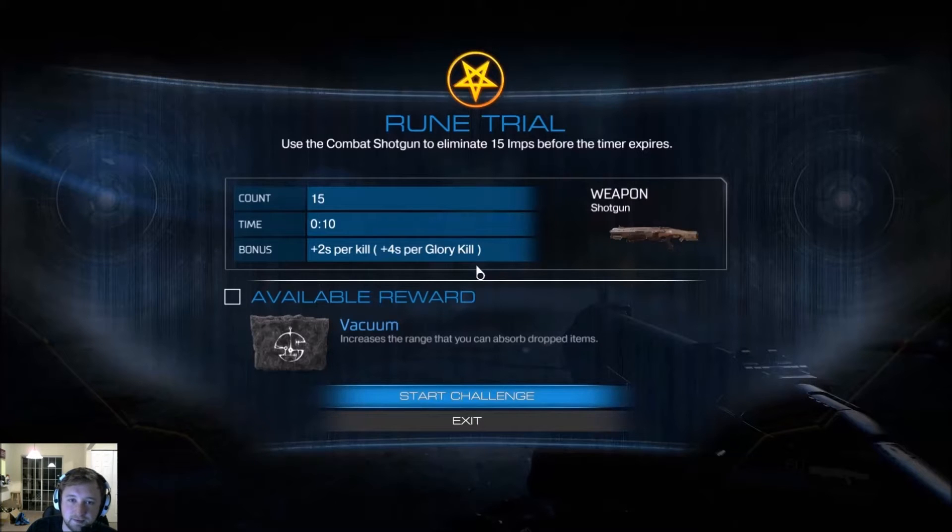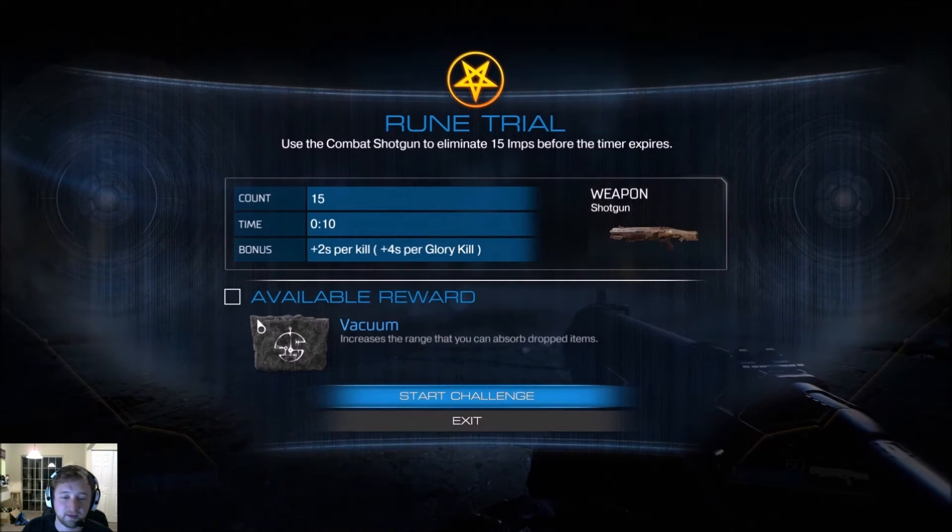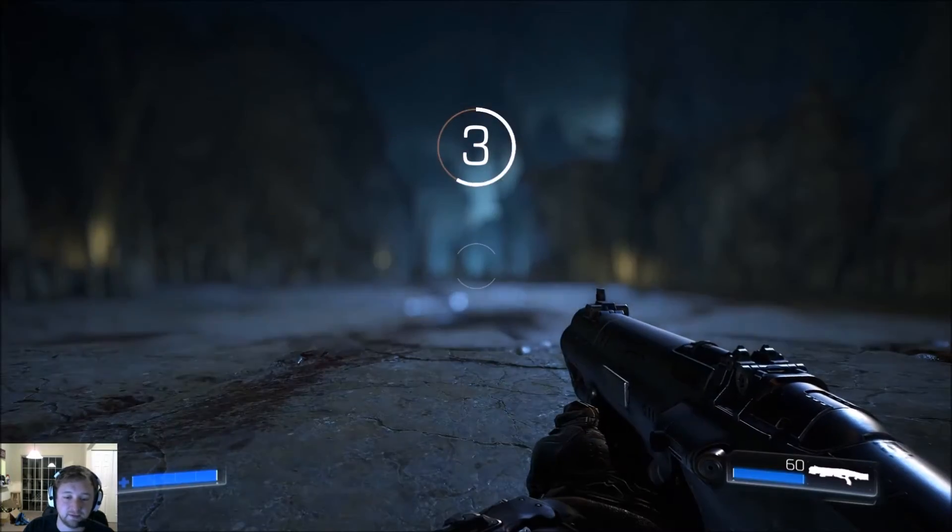It's the first rune trial, so you can literally do it — I challenge you to do it one-handed, basically. You're going to be able to do it. Let's walk through it real quick. Really, really simple: kill 15 nymphs with your shotgun.